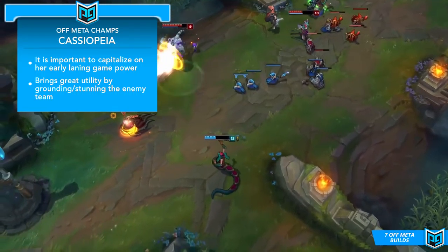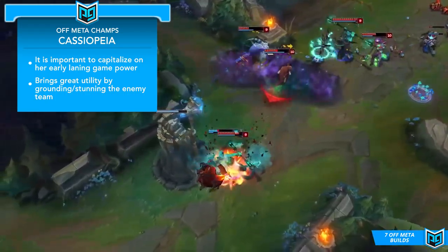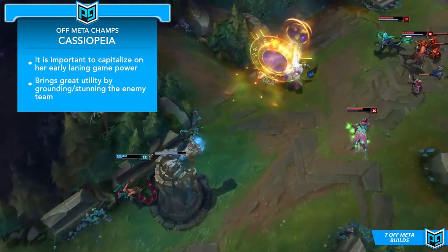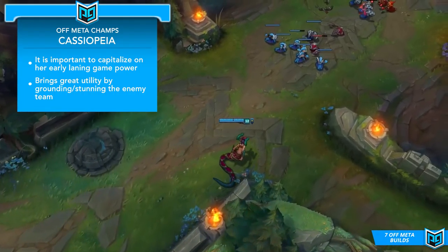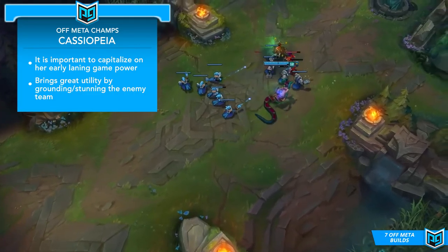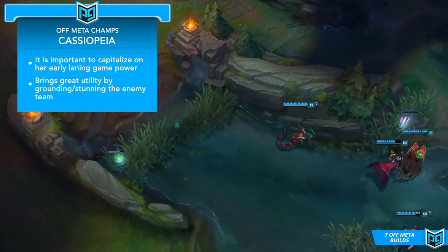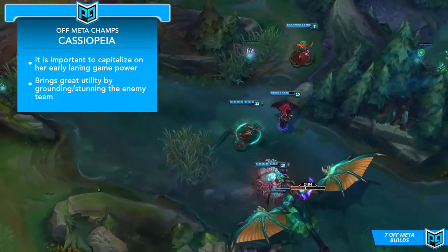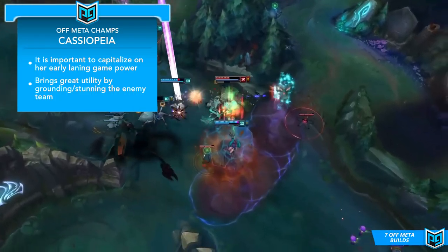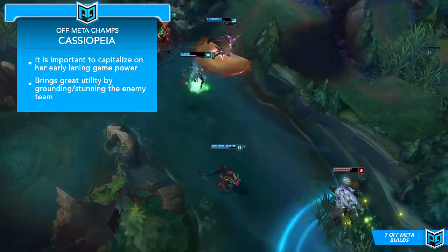As Cassiopeia you do have a reasonable amount of utility to bring to the team by grounding enemies or stunning them. With the heavy poke you should be doing, it's kind of similar to playing support Annie or support Karma. Level 6 is definitely the moment you can make this shine — as soon as you reach it you should look for a chance to use your ultimate on both enemy laners. Stunning both enemies in a 2v2 fight is a guaranteed win, and often all you need to do is stun the ADC. Be careful of ganks though, because your lack of escape or reliable protection for your ADC can be a little tricky, but play as aggressive as you can when you have vision and you can really come out on top.